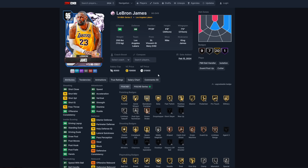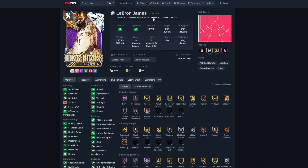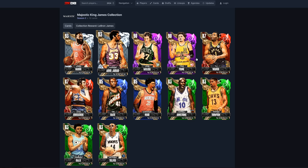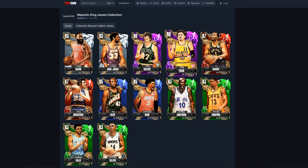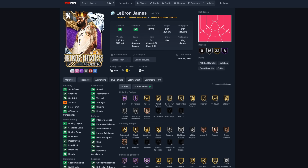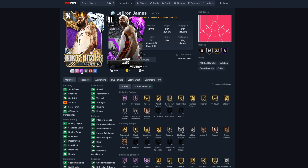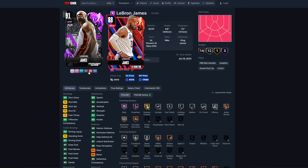He also has a pink diamond — the Series 2 player card — currently at 21,000 MT in the player market. There's no real reason to buy it, it's just available there. He also has the diamond collection, the majestic King James card. To get that one, you have to collect cards including James Harden, Kareem, John, Trae Young, TJ, and various Emeralds, Sapphires, and Rubies. Once you do that, you unlock King LeBron James. He also has the amethyst available in the Pro Pass and the player market for about 18,000 MT.